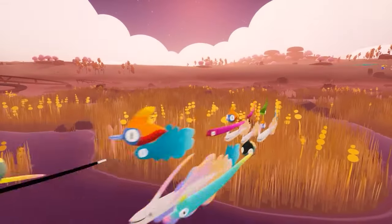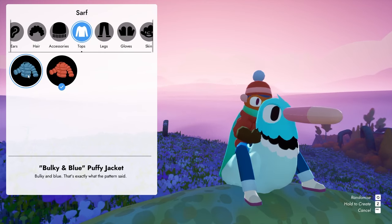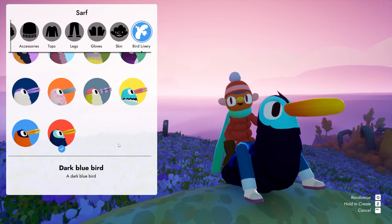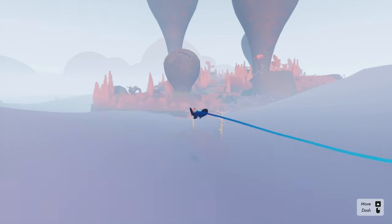Upon starting up the demo, you get to create your character and customize your flying bird companion. You can buy tons of cosmetics using your wool in the game, so these are just a few starting options. Honestly, from this section alone, I knew I was gonna be into this game.